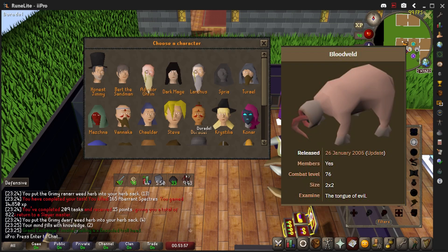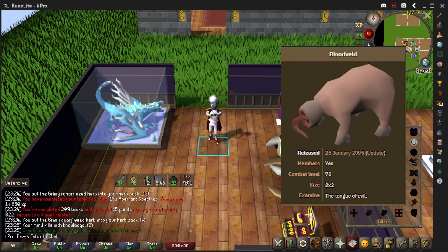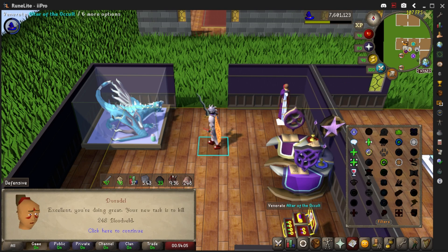My name is Pro and this is my Mutated Bloodveil Slayer Guide. This is a very good task for XP and you will make some GP even though you use a lot of cannonballs.